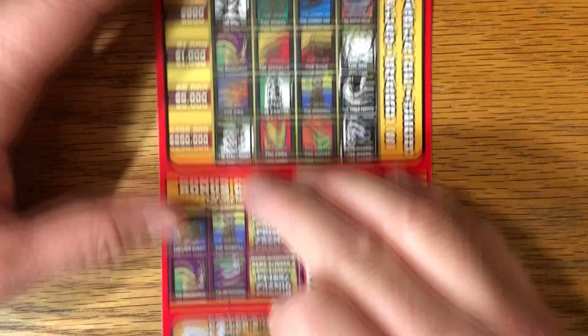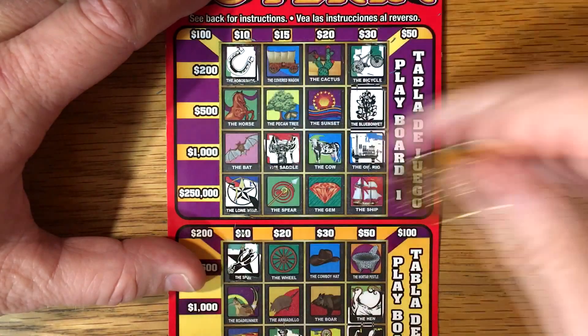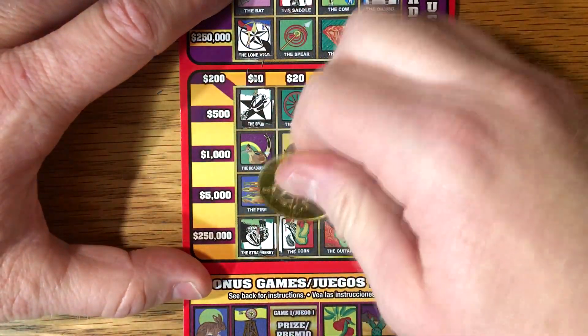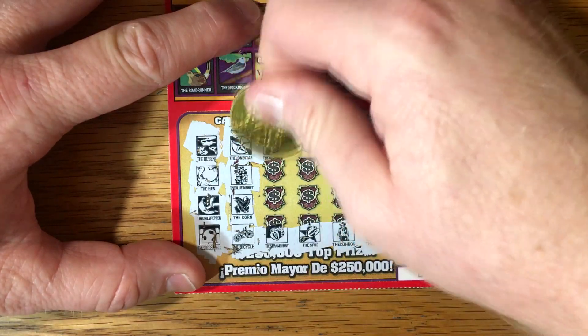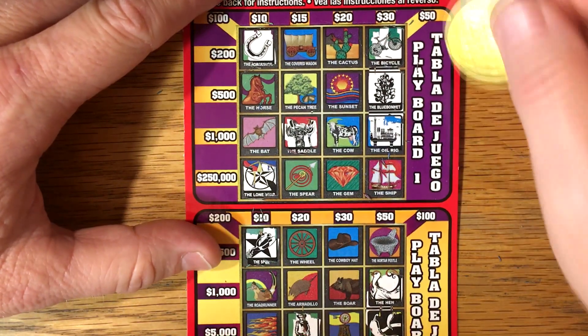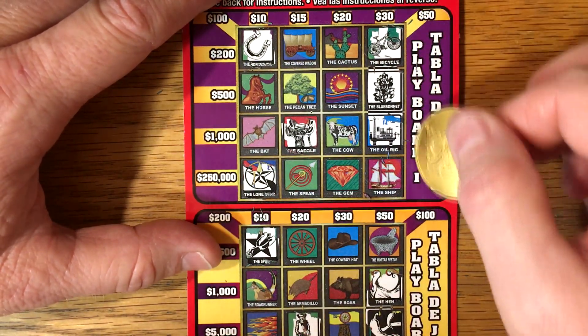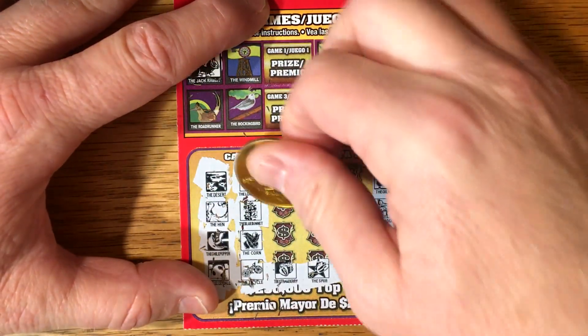Blue bonnet — finally got one of the bonuses. Got a blue bonnet — chance for a 30 up here if we can get the ship. The corn — some corn. Jackrabbit — there's a jackrabbit. Any jackrabbits up here? That's something you don't see very often around here anymore. Used to be a bunch of jackrabbits when I was growing up, but not much anymore.